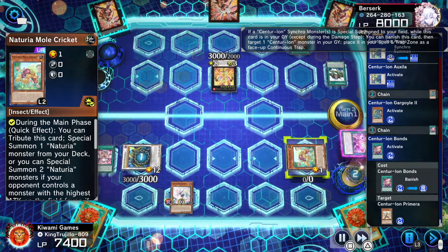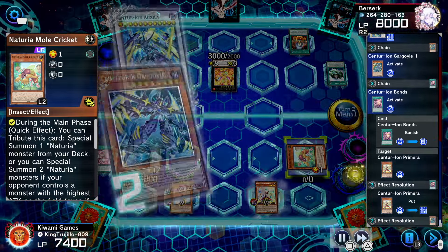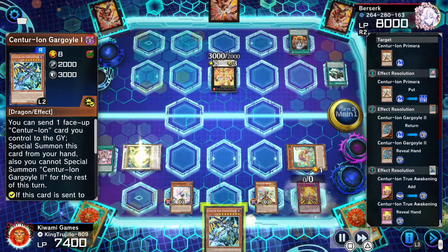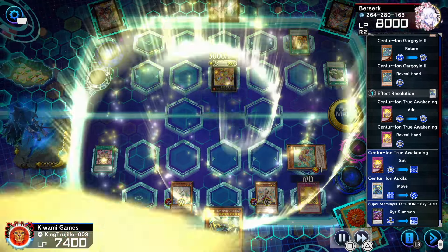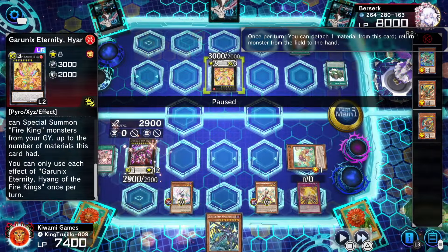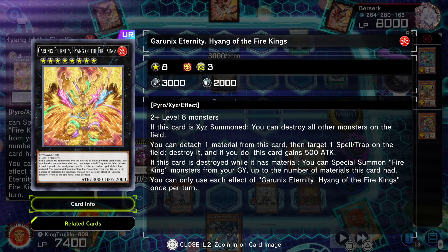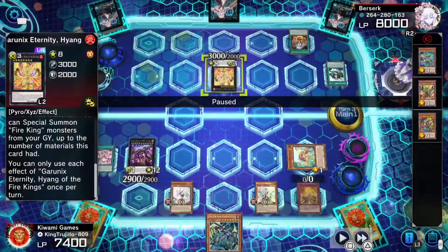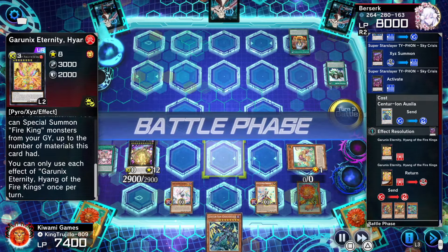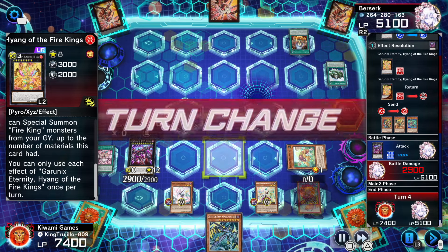We activate Auxila and since Gargoyle was used as synchro material it adds itself back to my hand. I banish Bonds from the graveyard to place a Centurion master back into my spell/trap zone, then search our omni negate trap card. With Auxila I go into Typhon, activate Typhon to spin back the Haiyang — I don't want to destroy it because if it's destroyed with materials it can special summon fire king monsters equal to the number of materials. It has three materials so we spin it back into the deck and smack him for 2900.